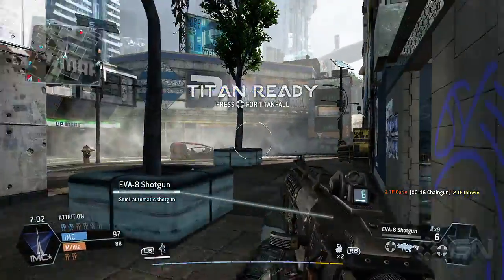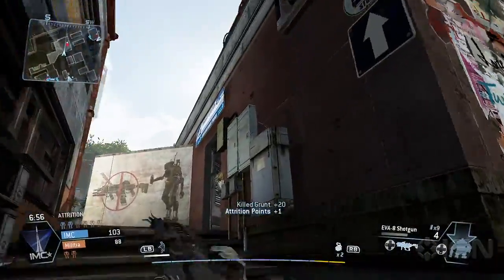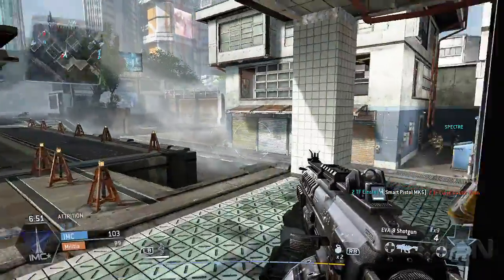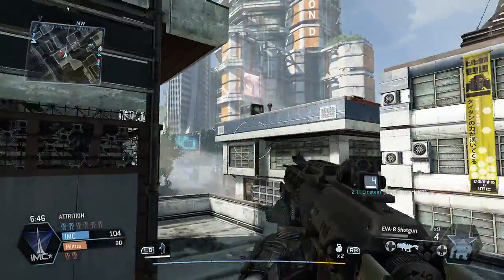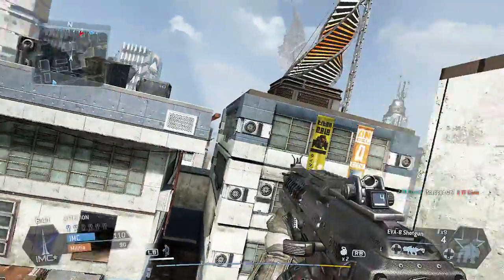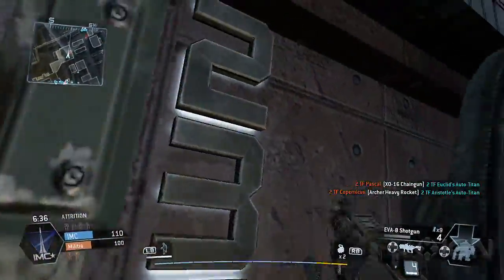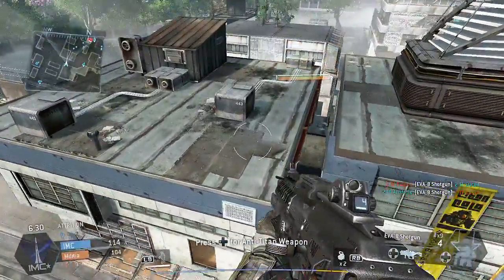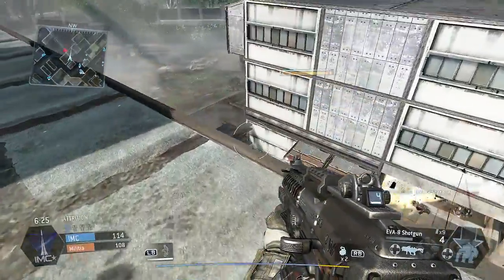We've got two on our team plus a third one that doesn't have someone in it — it's either in guard mode or just hanging out. So there I had to take on a Titan and it didn't work out so well, but I'm going to get to call one of my own here any second. I think it's showing how many are ready versus how many are actually on the field — the darker color.